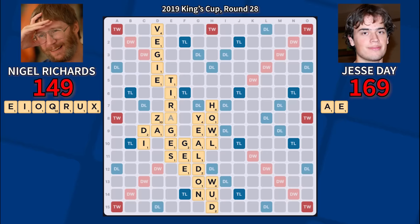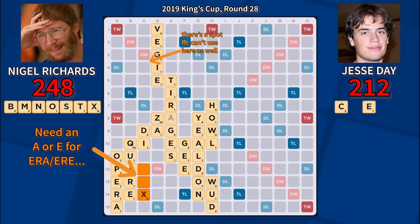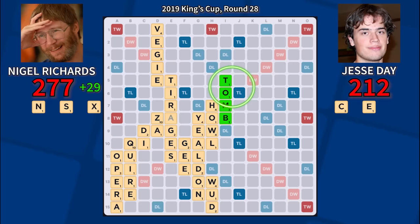Jesse does answer back with the excellent counter of Opera for 43 with four overlaps, while Nigel draws five consonants and faces a tough position. There's a good spot for the X in the lower left, but he lacks the right vowels to use it there, so he elects to make a second setup play: Toom, scoring very well and making an even better X spot in a different part of the board. Toom is unquestionably his best move here.